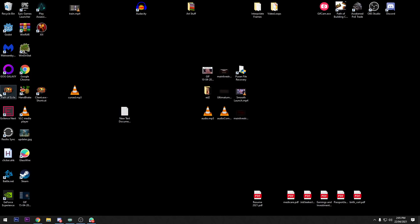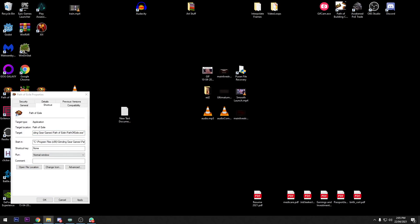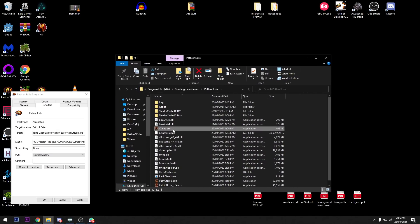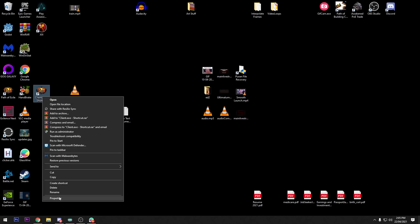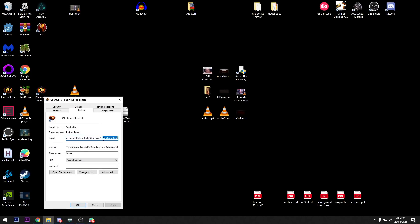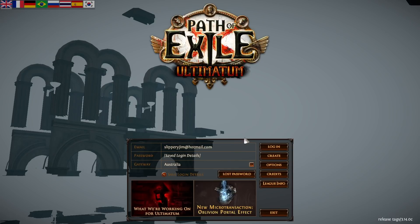I'm going to close this and display capture my desktop. So that was the game running through the launcher. What I've done is taken the launcher location, grabbed the client executable, created a shortcut to the client, gone to Properties, and added '--waitforpreload' at the end of the target field. This makes the game preload all the content for the map before you're actually in the map, rather than streaming it while you're playing.